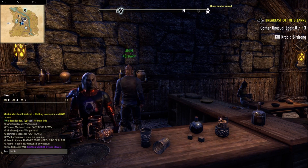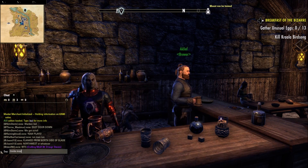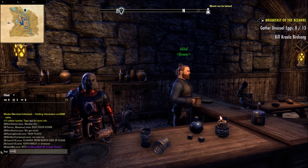The next useful one is to invite someone to a party. You type /invite, then a space, then type in the user's @ name or their character name, and that works.